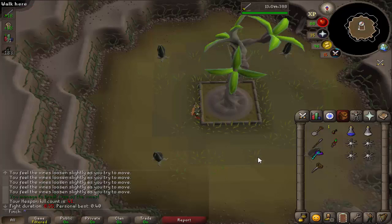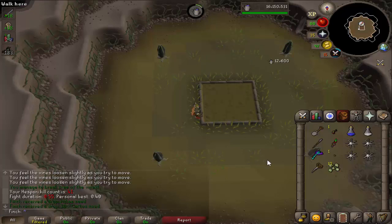I'm going to start things off with a Hespori kill. Last kill was a bucket and this kill's cactus seeds, which isn't particularly good, but I'm not going to worry about doing Hespori too much anymore now that I do have the bucket.